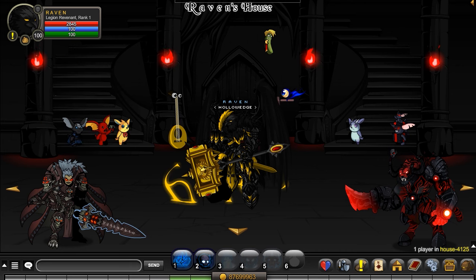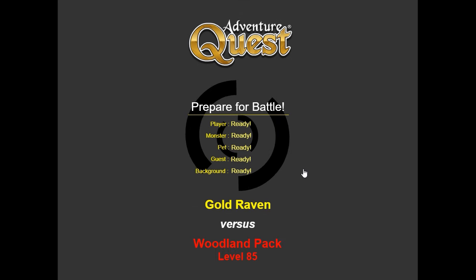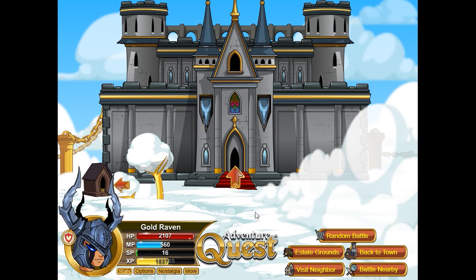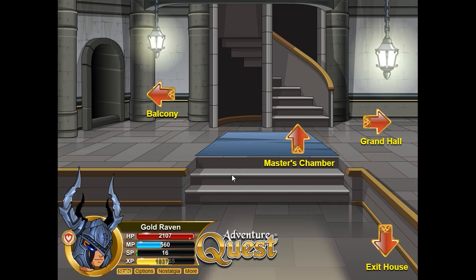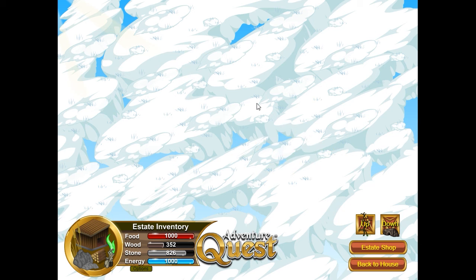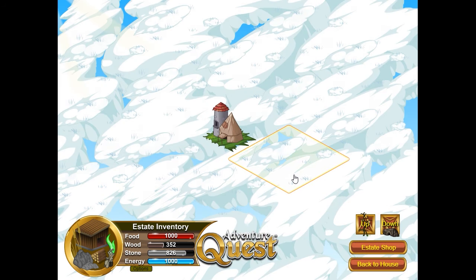Housing is not a new concept for AE — they do housing in a lot of their games, going right back to their original game, Adventure Quest. To obtain a house in Adventure Quest, you need to take out all of the trees to make room, then you can build your house once you've purchased one. You can have house guards guarding your house, and your house can have multiple rooms, but there's really not much to do. You can have an estate where you can place your things around, and there's a lot that comes with it, but it's advanced and it's not super fun.